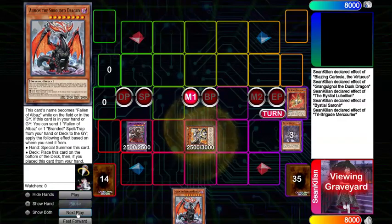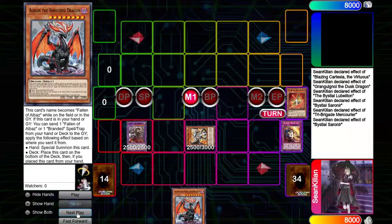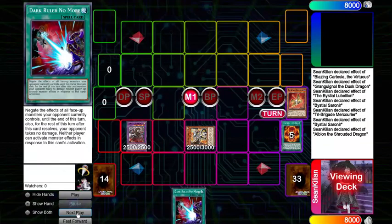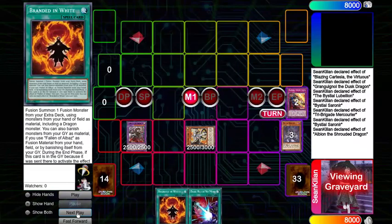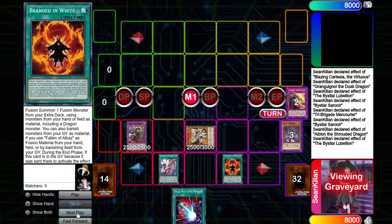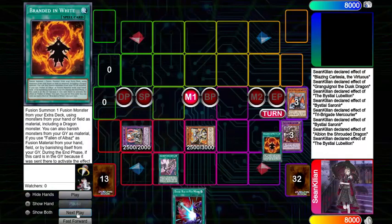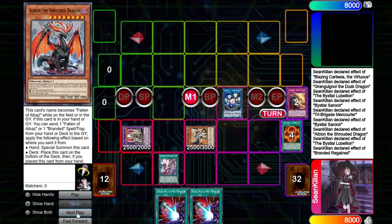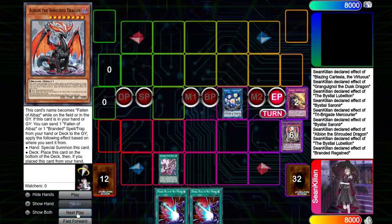You're then going to summon Lubalion by tributing the Sarnir. Sarnir is going to activate, sending Branded Retribution. Then the Albion in hand is going to activate, sending a Branded in White, and drawing whatever random card — you can use Starkriller for the example. Banishing Retribution can add itself back, Branded in White, and then Lubalion gets to place a Regained directly from the deck. Branded in White then gets to fuse off into Titanic Lad, and then Regained gets the additional draw. And then you can make Seal using Lubalion and Titanic Lad.